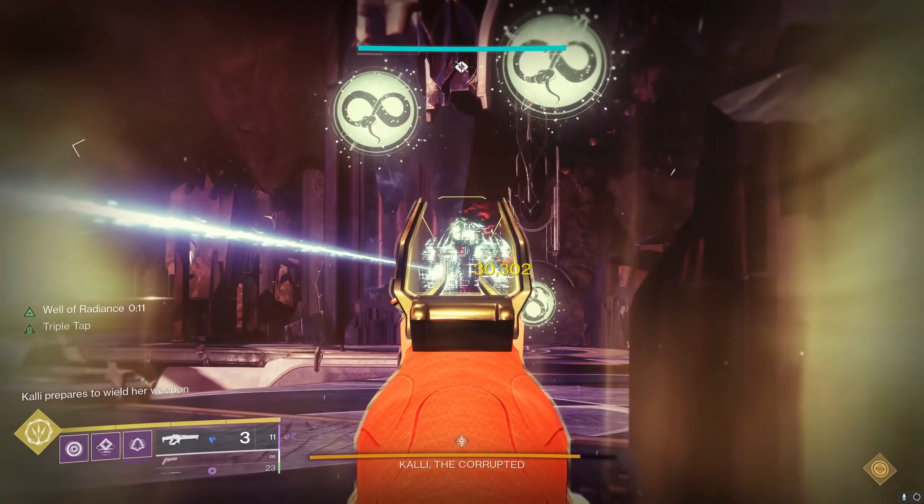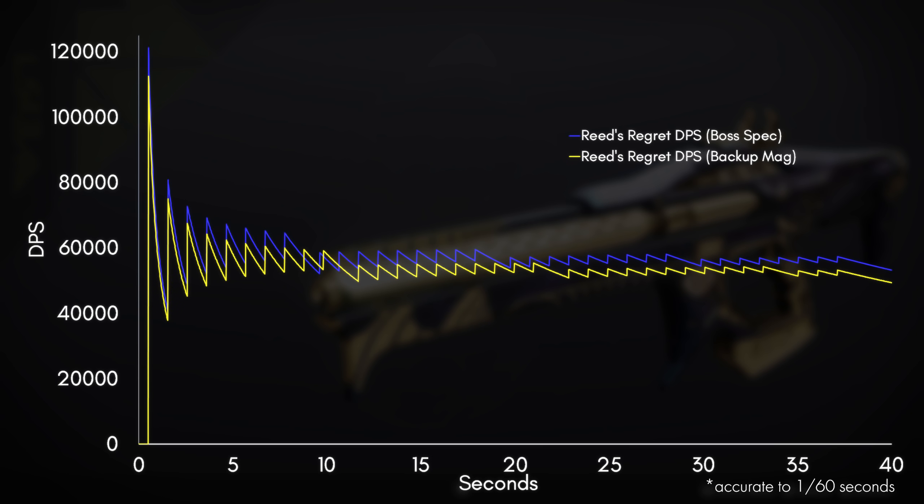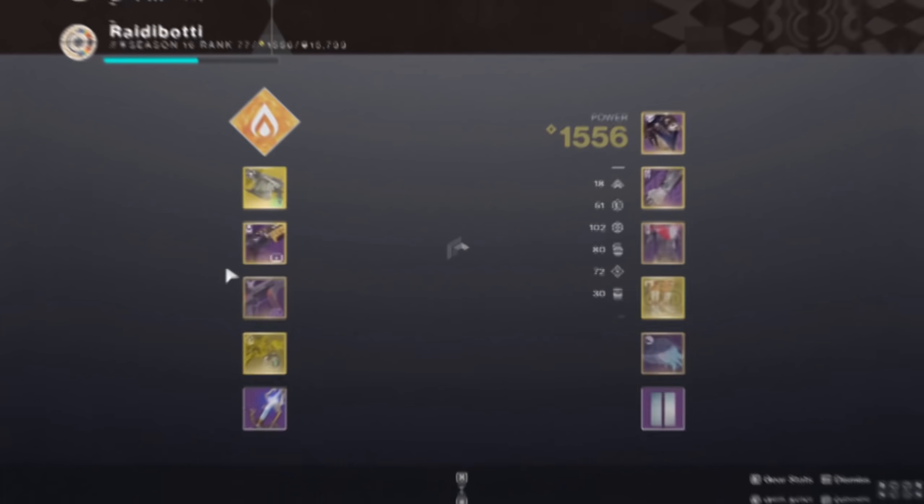I've already previously tested Backup Mag vs Boss Spec on Reed's Regret, and here's the DPS over time graph. Some people say that Backup Mag is better for sustained DPS, but as you can see, aside from the first Boss Spec reload, Backup Mag consistently deals lower DPS across its entire reserves. I'm assuming that Cataclysmic will follow the same pattern, so I'm going to use Boss Spec.